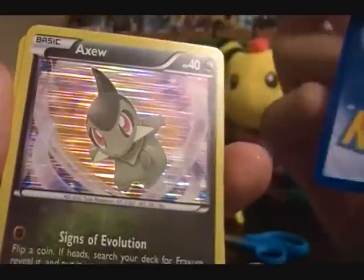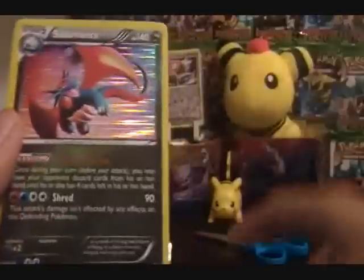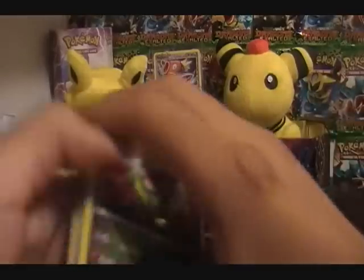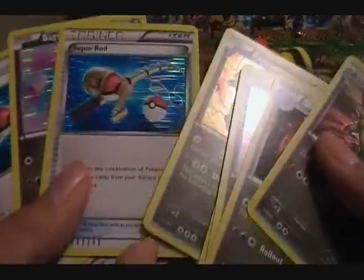Another Rayquaza - hopefully this one isn't damaged. Haxorus, Fraxure, and another Salamence. Overall, pretty decent pulls. I think I have half the set already, which is awesome. So we have two Salamences - we need a Salamence for trade. We have two Rayquazas - unfortunately you'll get the bad Rayquaza with the thing on the back. We have two Bagons and two Super Rods. So if you're looking for those cards and you want to trade, that's fine, we'll trade - but we must trade for cards I don't have. I hope you enjoy and I'll see you guys later. Bye.